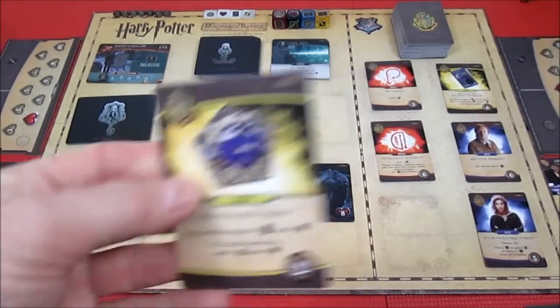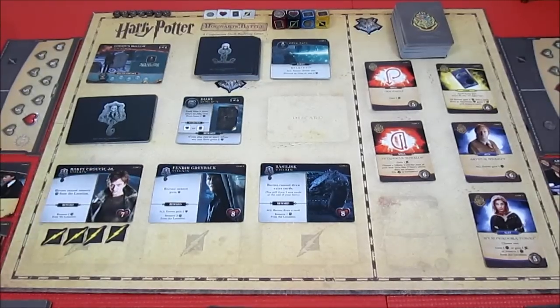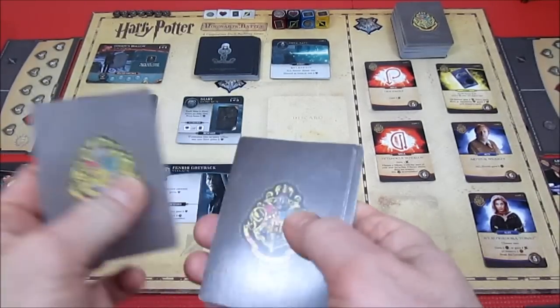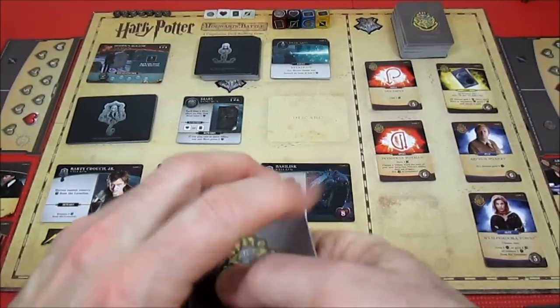Harry's going to spend two influence - pretty sad - and he's going to get the chocolate frog. He has one influence left he can't use, discards all his cards, and draws five cards for his next hand.